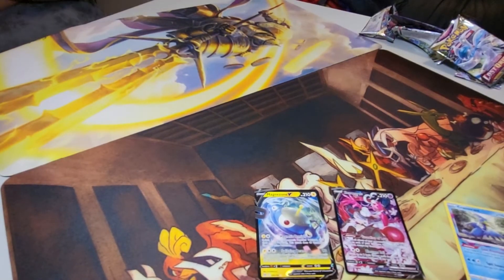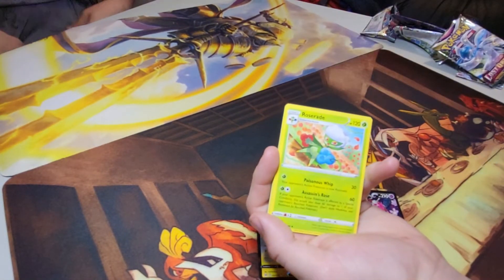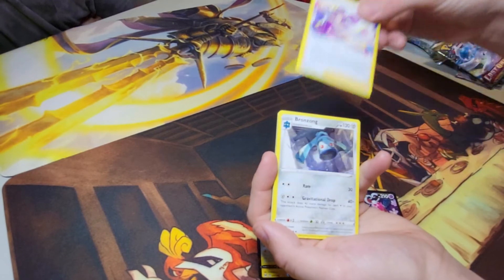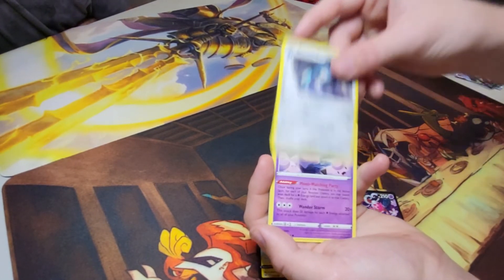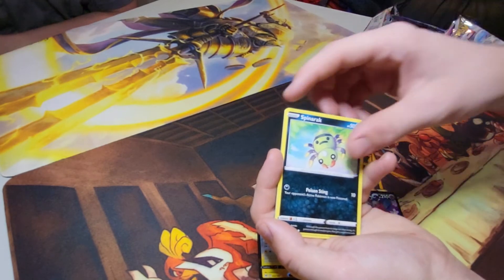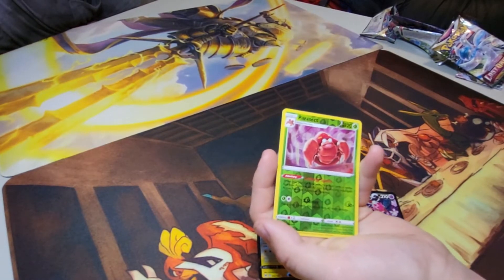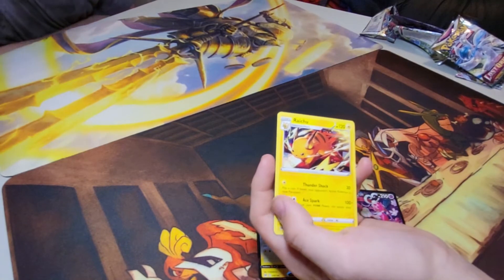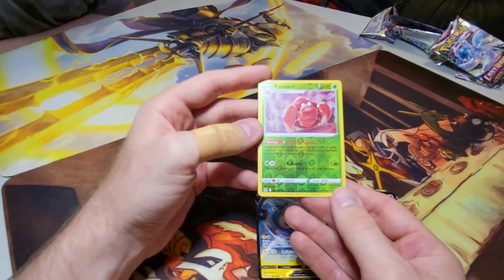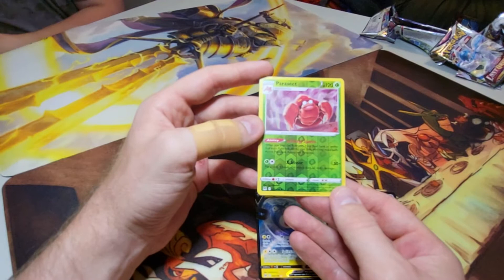Roserade, Fantina — yeah they're supposed to be different, I think it's only from this pack. Got a Parasect — I've actually been looking for that. Parasect has an ability and it's shiny too. 120 HP: when you play this Pokemon from your hand to evolve one of your Pokemon during your turn, you may make both active Pokemon asleep and poisoned. That's actually not that good, but it's kind of funny.